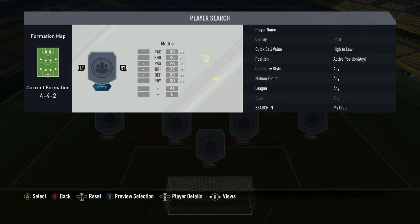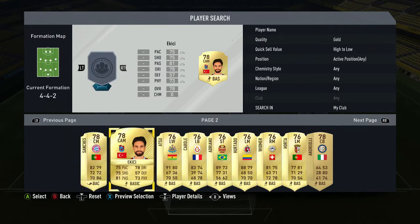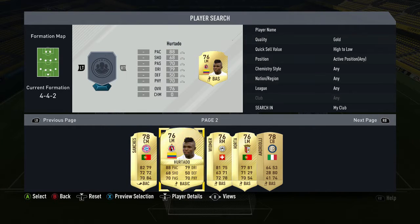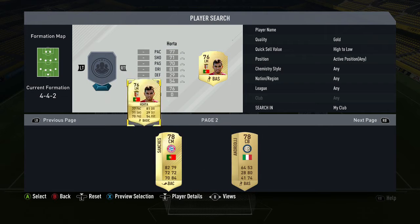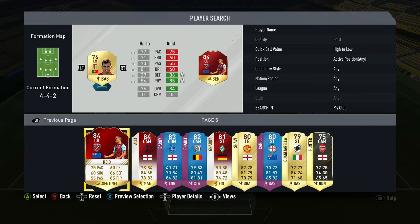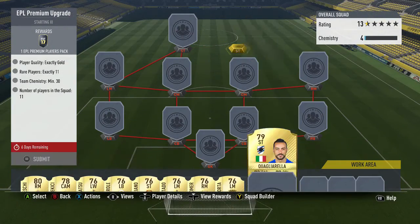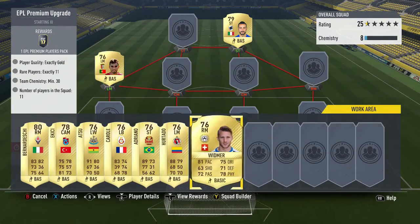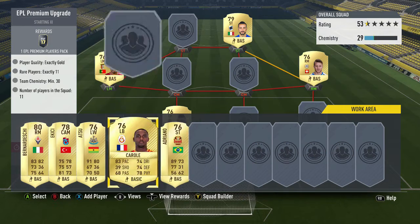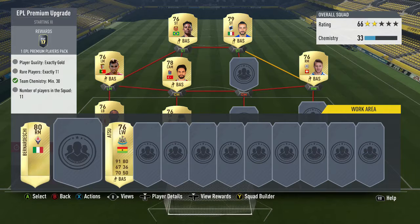I'm not going to spend too much on these. If we have some players I haven't used that aren't too high rated I'd put them in. You only need 30 chem but you have to have all rares — 11 gold rares. Some players will link unexpectedly, which helps. We need two players, so we'll get a rare gold off the transfer market.